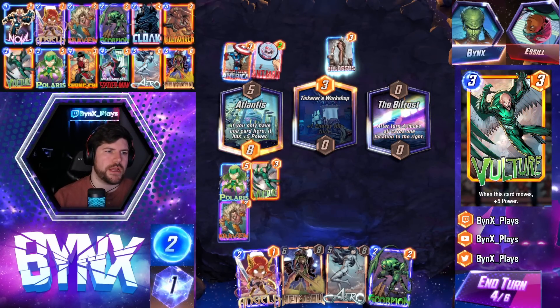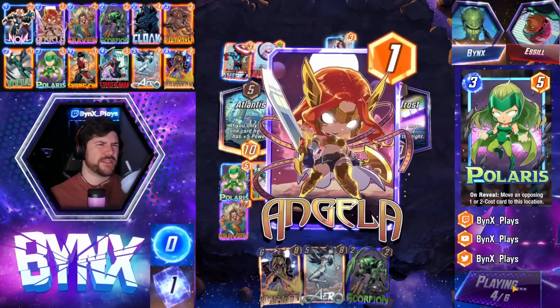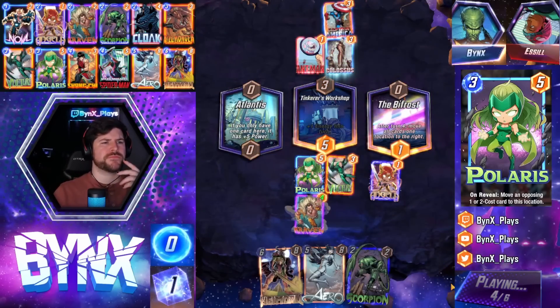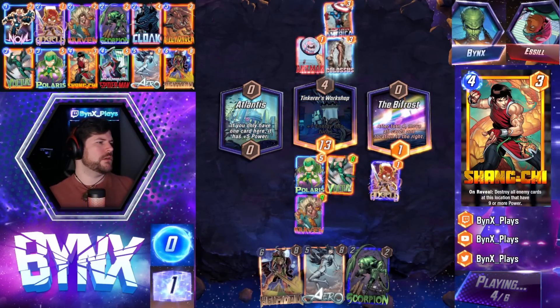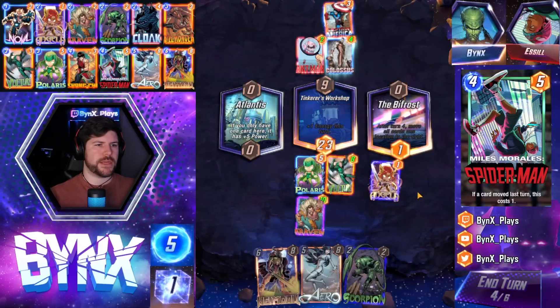I think I got Angela right. I think I got Angela right, and then I try and like Arrow right, Heimdall right, do some crazy stuff. I hope it's skipped. It's crazy to me. Yeah, this Craven's gonna get to 10 power. It's nuts. Big, big Craven.